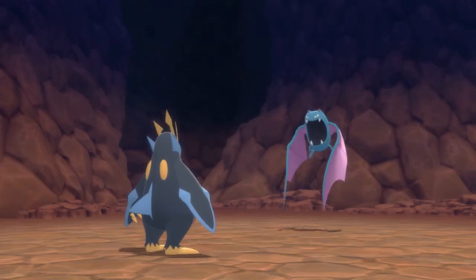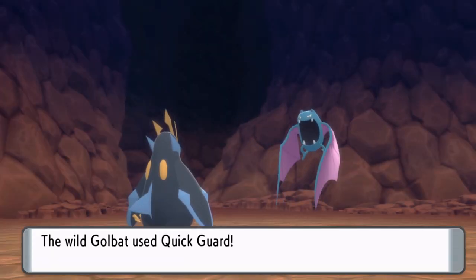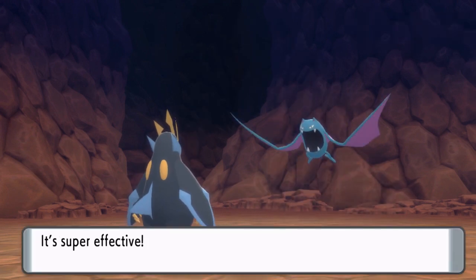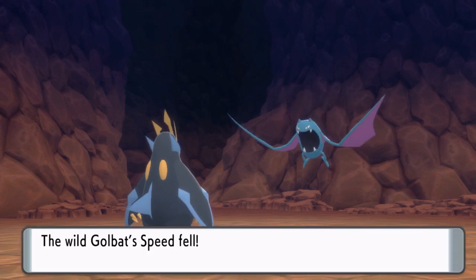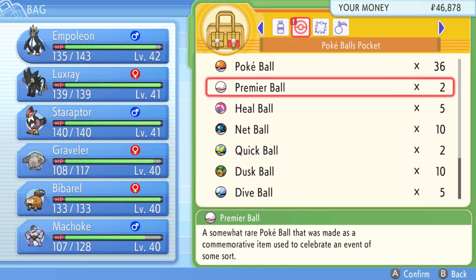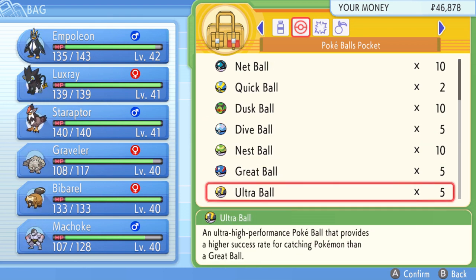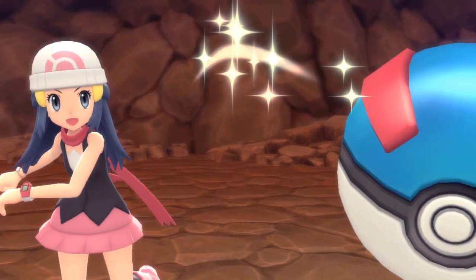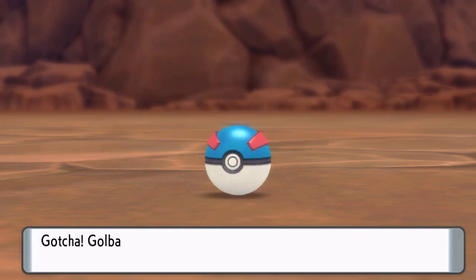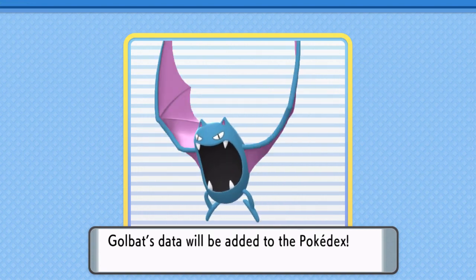I remember Zubat, but I think this one is really new. Golbat — okay. I'm going to use this. Oh, it's a guard — so it's protected. I thought it did, but it didn't. I think I'll catch that one since it's not permanently down. I'm going to try the Great Ball — let's try this one. Yeah! We caught the Golbat! We did it — that was a good one. It's a poison flying type.